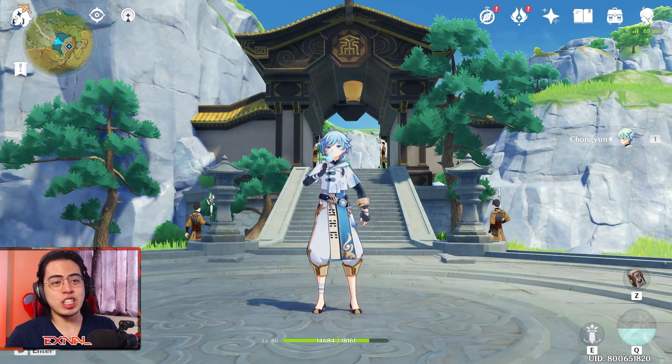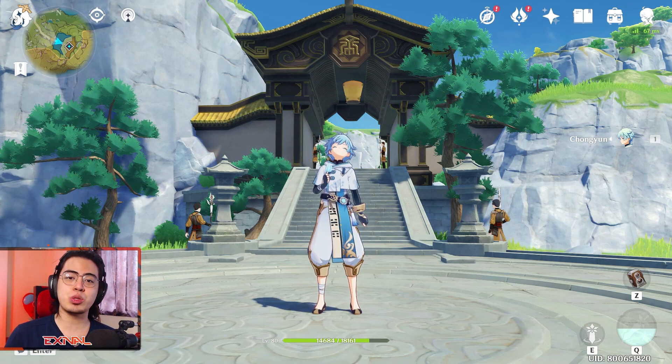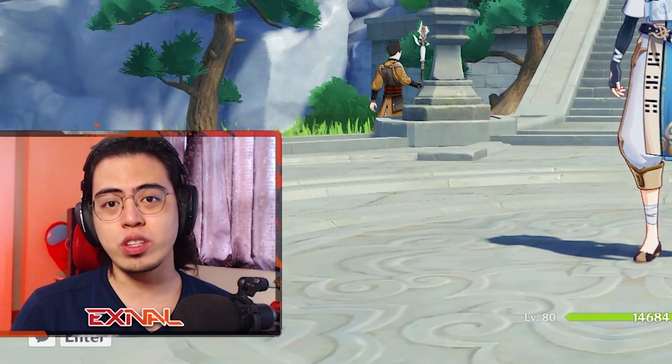And there you have it. That is the Chongyun build using the Blizzard Strayer 2-piece and the 2-piece Noblesse Oblige. I hope you enjoyed this video.